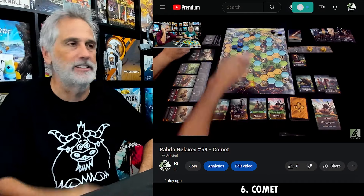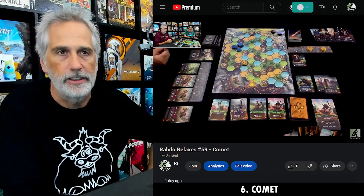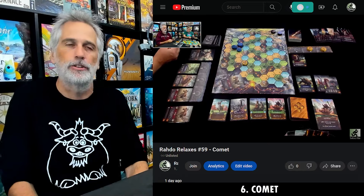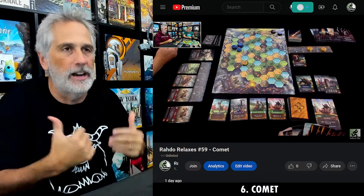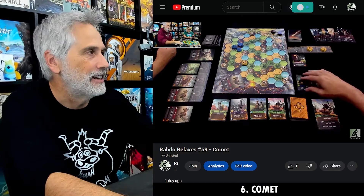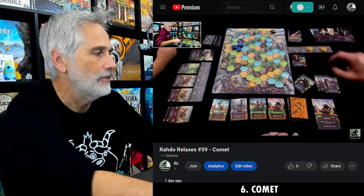I've got to knock it down for that, because this would have been in my top three of the month otherwise, folks. In spite of the fact that they didn't tighten the board up for two players, my wife and I enjoyed it so much — this is a keeper for us. When played correctly, number six of the month is Comet.